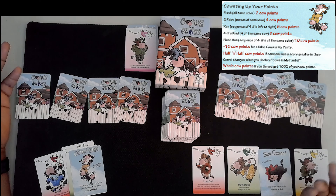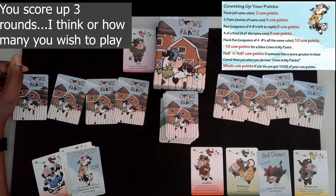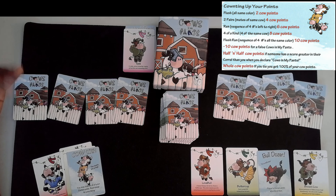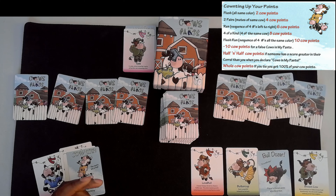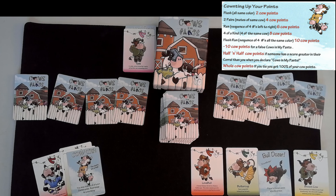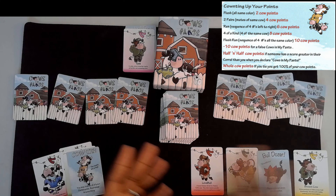Then everybody else has to flip over their cards and you score up. Interesting thing is — if you say it falsely, you lose. Also, if you say it and someone has something better than you, they get all the points for what they have and you only get half for what you earned. So that's why I'm building up to a flush — you've got to read people, see if they have something good. If they're on their way but not quite there — you get two points and they get nothing.